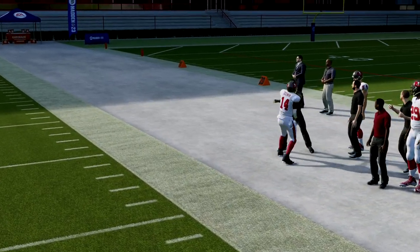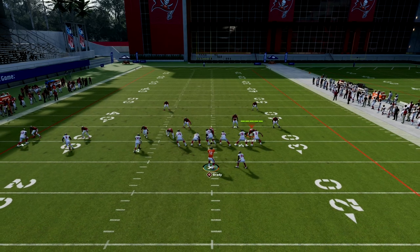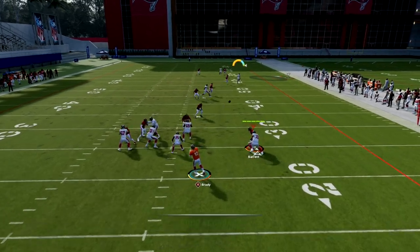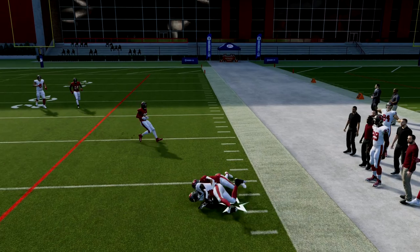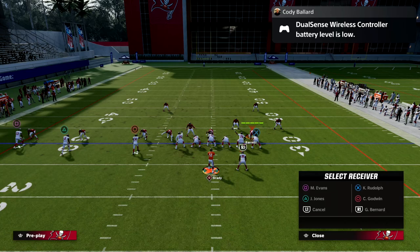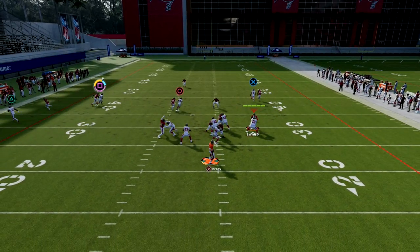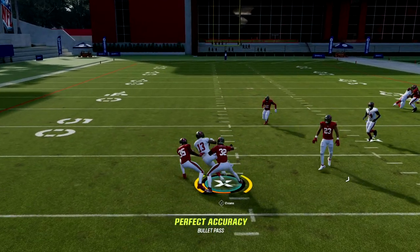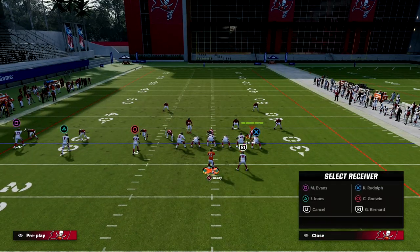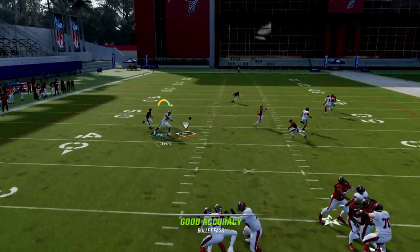The beauty of this concept is that, due to the last patch, play action blocking — blocking in general — got a massive buff. You should be able to consistently have time to actually hit this route. There's only one coverage in the game that can really defend this well, but it does leave some other stuff open. The in route on the back side is also really nice. Your reads are simple: I'm looking streak to crosser to in route to flat.